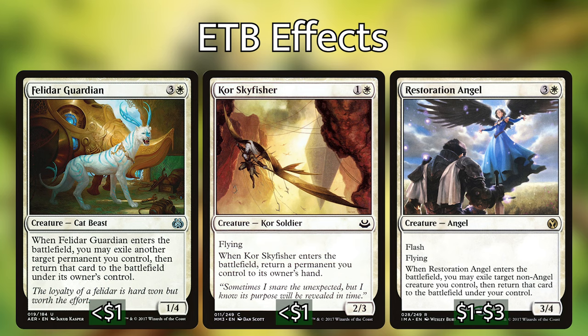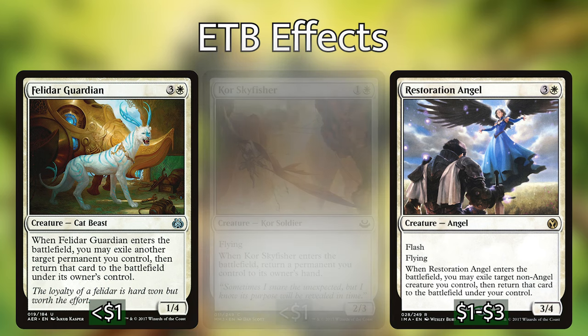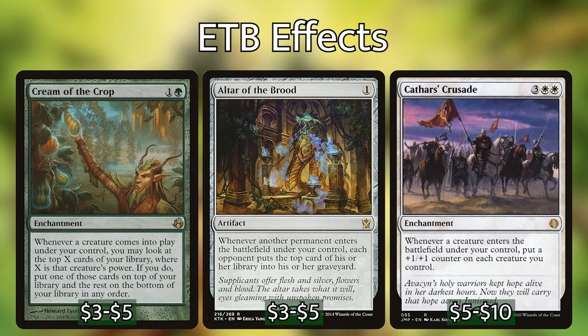Regarding payoffs for infinitely bouncing things, we have Altar of the Brood, Cream of the Crop, and Cathar's Crusade. Altar of the Brood will mill all of our opponents out if we have infinite enter the battlefield triggers. Cream of the Crop essentially lets you scry through your entire deck and get impactful cards on top of your library, and if you have something to draw, you can draw that card — really useful for cycling through your deck. Cathar's Crusade with infinite triggers will pump up all of your other creatures plus one plus one every time they enter, giving you infinite power to finish off at least one of your opponents.